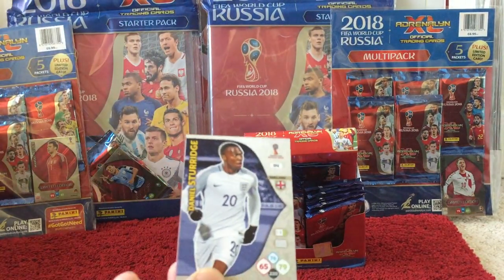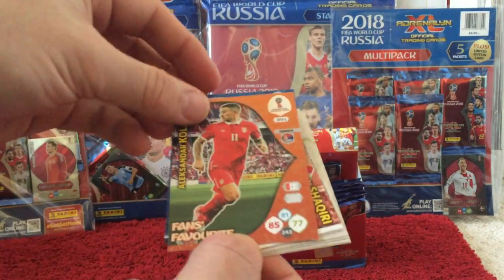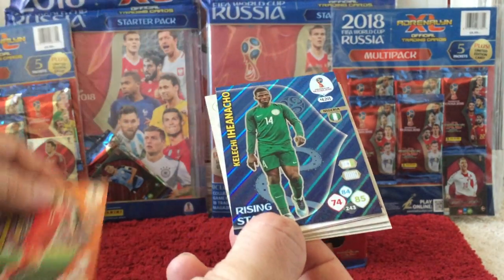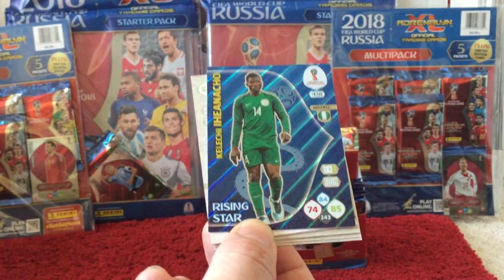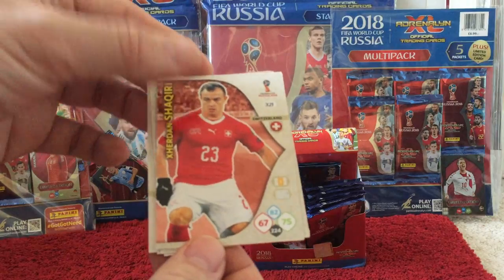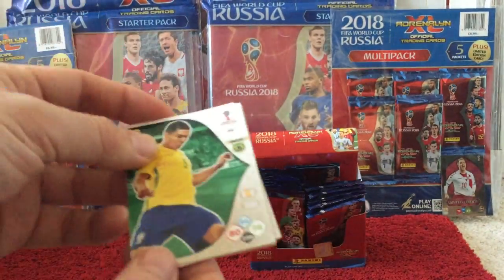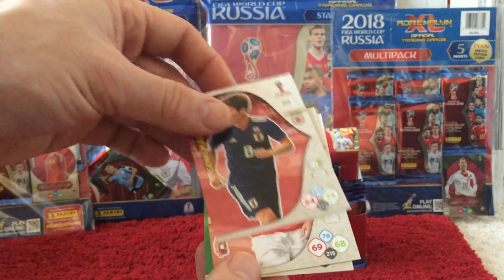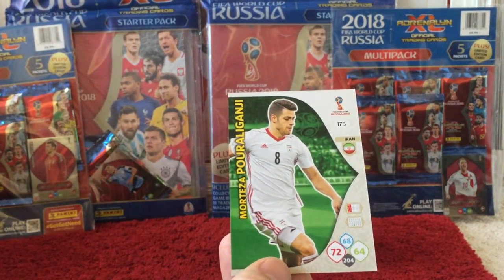Then we've got Daniel Sturridge. Two insert cards here — we have a Kolarov Fans Favourite, and then an Iheanacho Rising Star, again 400-plus, card 448 for Nigeria. We have Shaqiri, Demaz, Casimiro, Haraguchi, Elneni, and Puraganji.